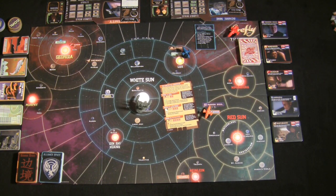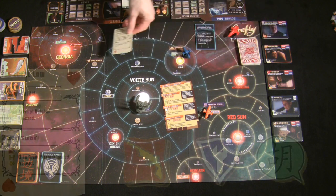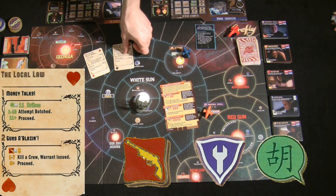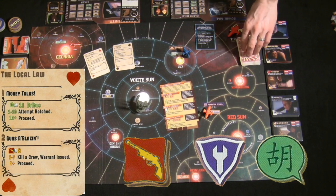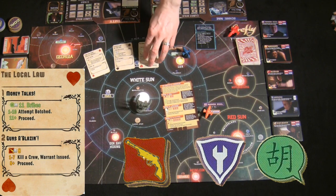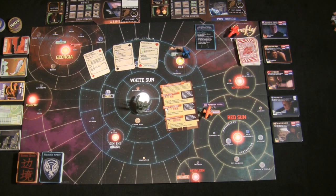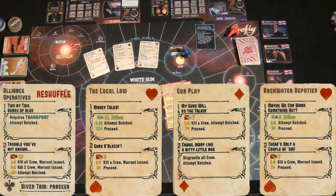Before going further, I need to explain skill tests — the major challenge mechanic in the game. There are three types: the Fight skill test (gun icon on red background), the Tech skill test (wrench icon on blue background), and the Negotiate skill test (chat bubble with a Japanese symbol on green background). Every skill test has a minimum level you must reach to succeed, and exceeding that threshold can yield varying degrees of success.